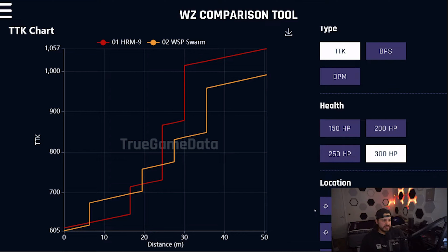Call of Duty have released the best SMG in Warzone and multiplayer right now, which is called the HRM9. They say it's the best SMG because if you check over True Game Data — I'll give him a link in the description — you can see from this graph that it is 100% stronger than the WSP Swarm, and this is before they actually put the nerf in. So it's probably going to be significantly better than every other SMG in the game.